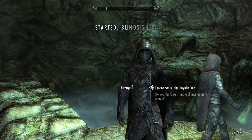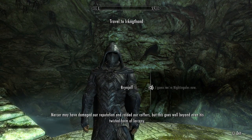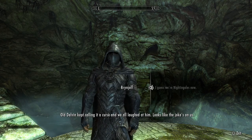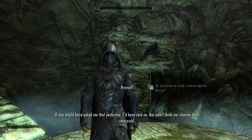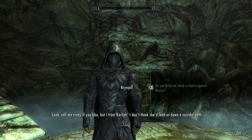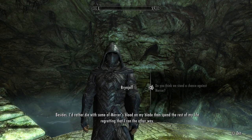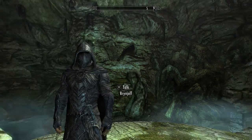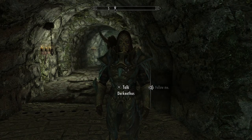Now we're Nightingales. Brynjolf says some of what Carliah said is starting to make sense — Mercer may have damaged their reputation and raided the coffers, but this goes well beyond even his twisted form of larceny. Old Delvin kept calling it a curse and they all laughed at him; looks like the joke's on them. Brynjolf trusts Carliah and doesn't think she'd lead them down a suicidal path. Until next they meet.